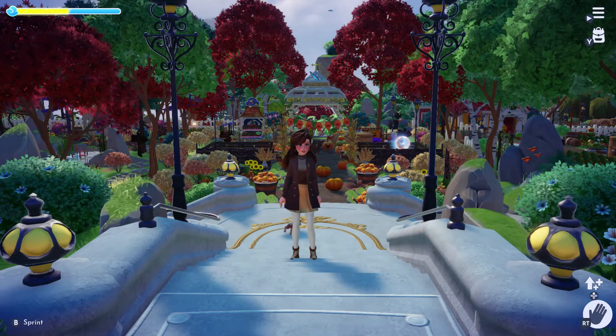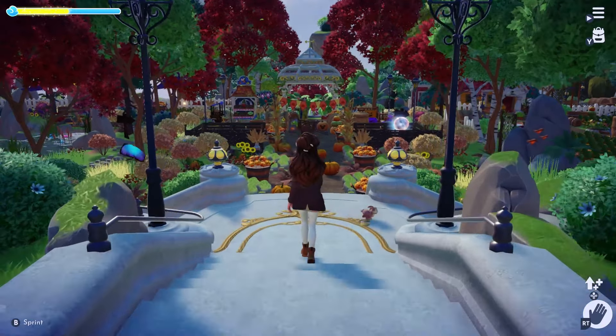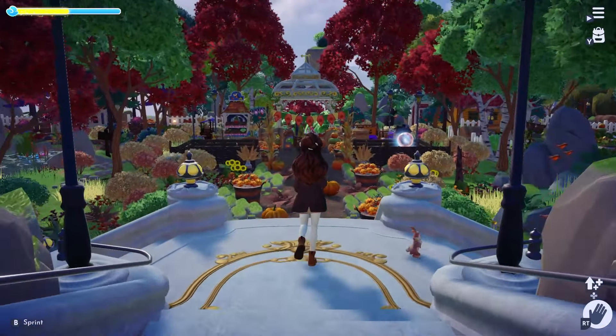The Autumn Core Market is one of the first builds I created in Dreamlight Valley. We have a curvy path full of pumpkins and autumn foliage that leads to a market and sitting area. This is the centerfold of my Peaceful Meadows.